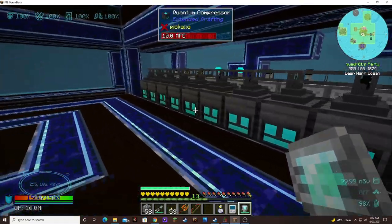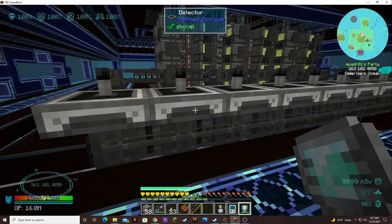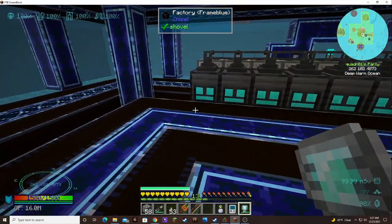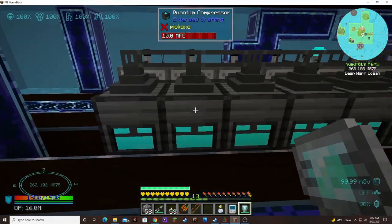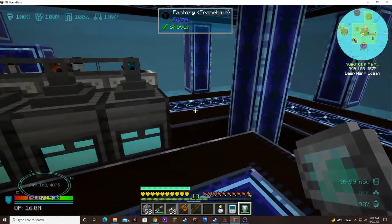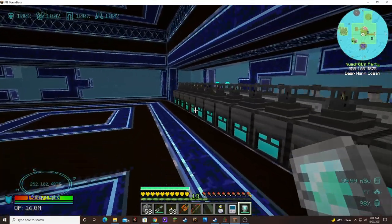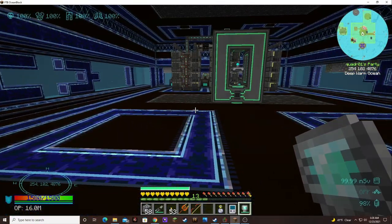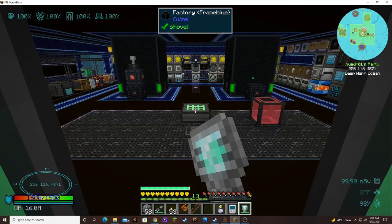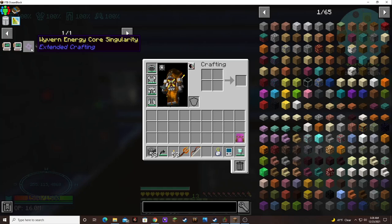I'm going to have to go through all of the singularities again because I have no idea which one I'm missing. I like that I can see the color from here though — that helps. This one doesn't have one, it's completely empty, that's why. I have to figure out which ones I'm missing. I'll count them again. There are 15 on each side, I didn't mess it up. I still have to get the vacuum tube singularity and energy core singularity, so I need to get more redstone.